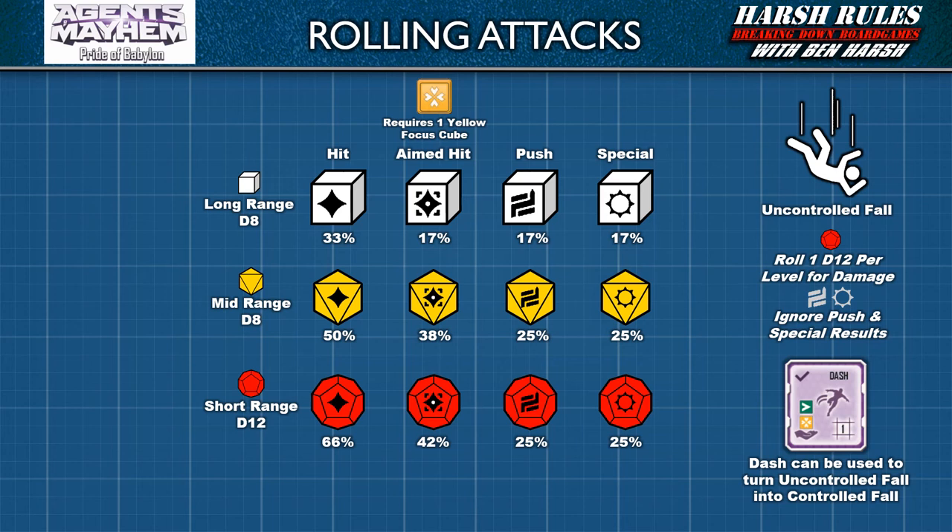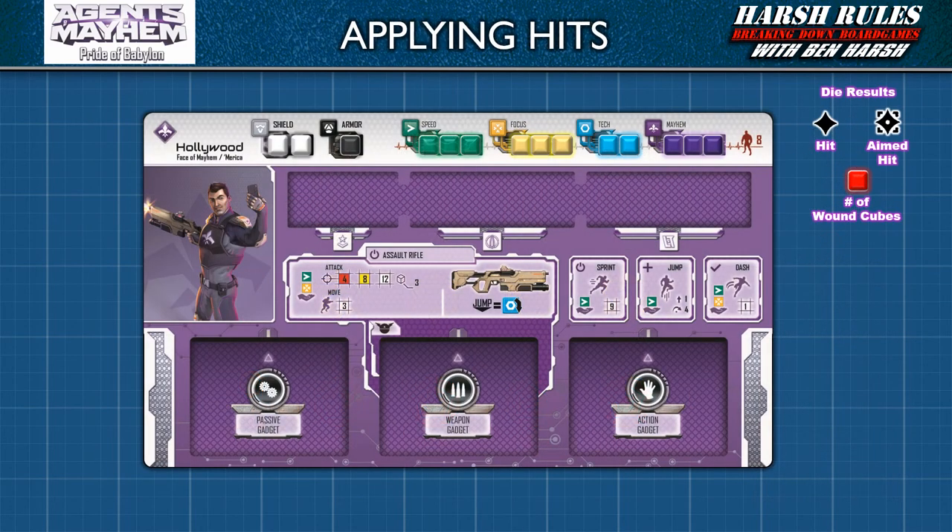Hit and aimed hit die results impact the cubes on an elite unit board. Cubes are removed from wells when taking actions or receiving damage, and they may be regenerated back after a period of rest — exactly like the stat bars in a video game. However, whenever a character receives damage, red wound cubes are applied first to defenses, removing shields and then armor. After that, they begin impacting the remaining action and mayhem wells. The player gets to decide which wells to place the cubes in. Red wound cubes prevent regeneration and using attributes to their full ability. And once these red wound cubes equal the health stat, the character is overwhelmed and removed from the game.